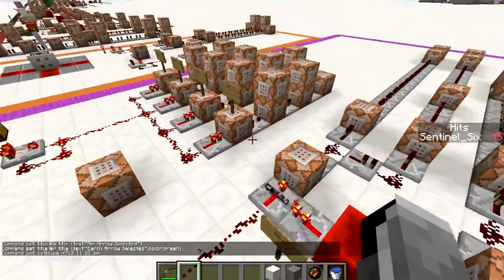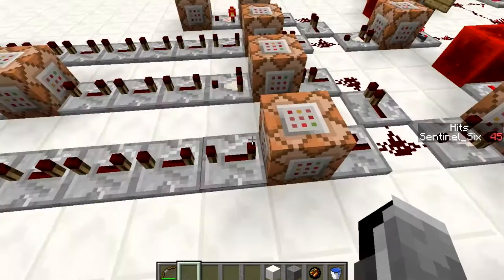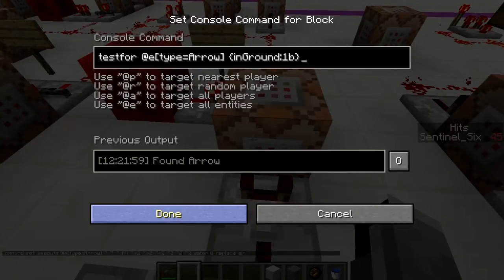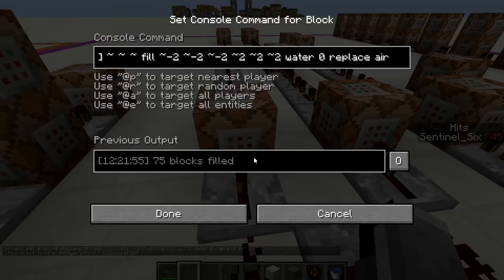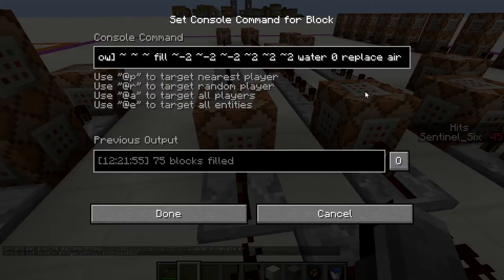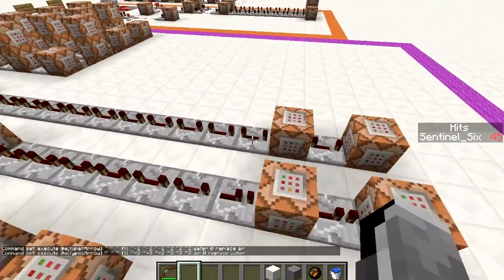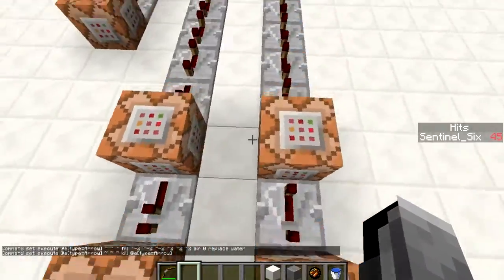Now let's look at the water arrow. The first command block tests for an arrow with 'inGround:1b', meaning it's stuck in the ground. If so, it executes a fill command at that arrow that replaces air with water — so it doesn't destroy your world, just replaces air. Then a really long clock runs while the water stays there, and after that it replaces the water with air so the water clears automatically. Then it executes at the arrow to kill it.